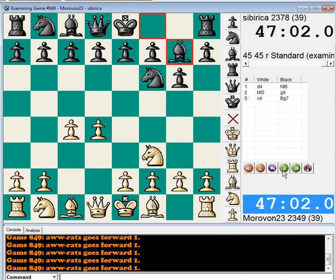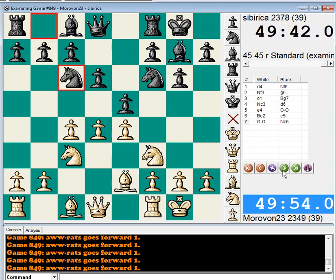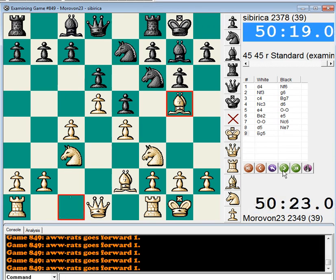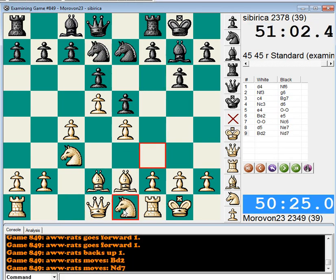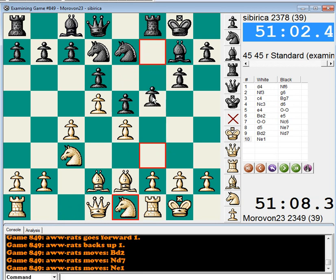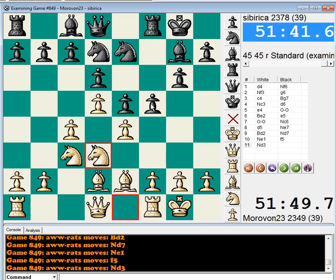We go into a King's Indian, and I'm pretty sure it's one of the main lines. So far, so book. I've given some variations of Bishop D2 being a decent move. I had a game in Lesson 2 where I showed the main line was Bishop D2, then Knight D7, and Knight E1, and Knight F5, and then Knight D3, hoping that Black pushes with F4. I have a game played in this event that I'm going to do a video on in the near future where Black did play F4 in this position.